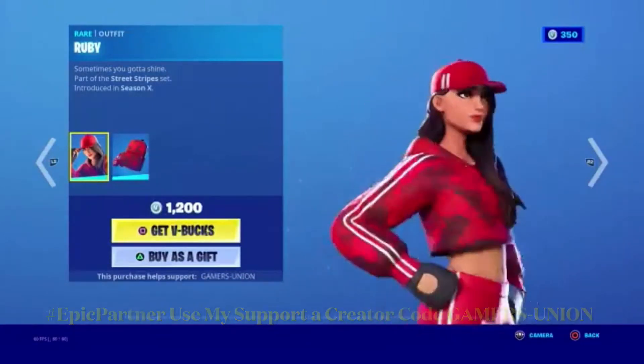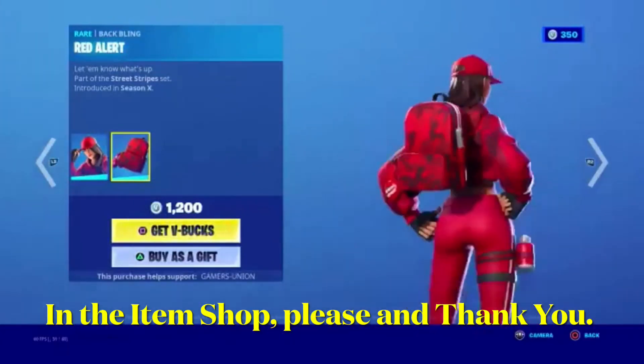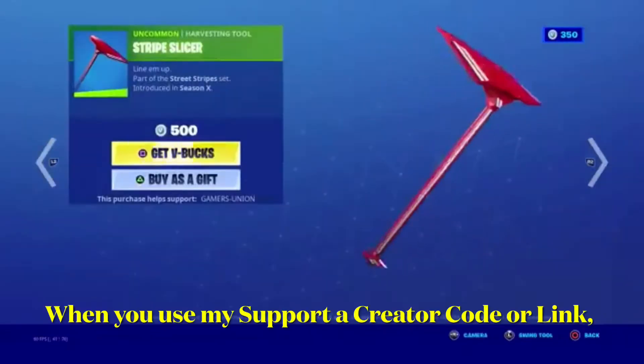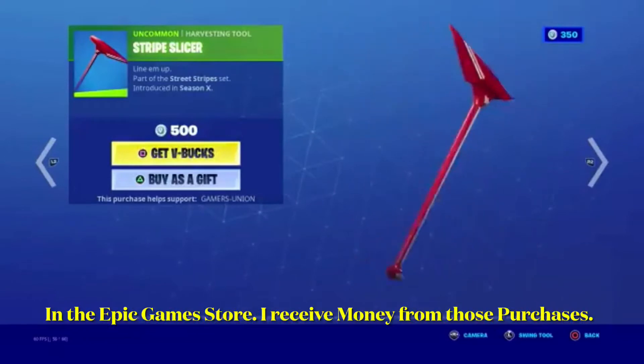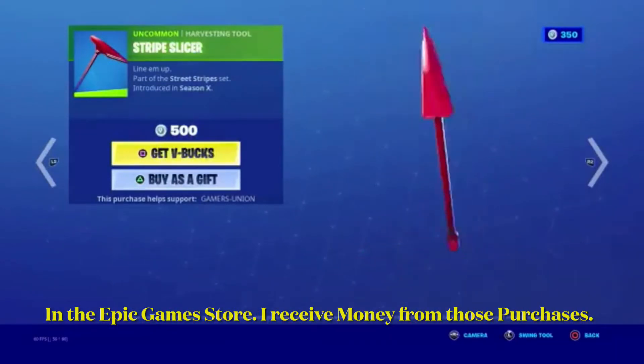At 1200 V-Bucks. Next we have Red Alert, 'Let Him Know What's Up,' part of the Street Stripe Set, in the shop since Season X. Next, the Stripe Slicer pickaxe, 'Line Him Up,' part of the Street Stripe Set, in the shop since Season X — it is 500 V-Bucks.